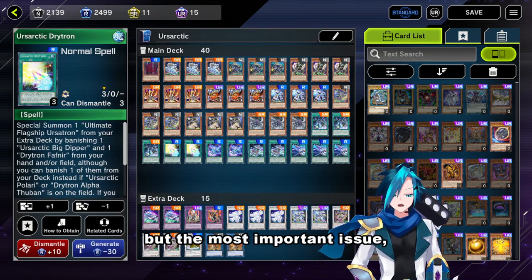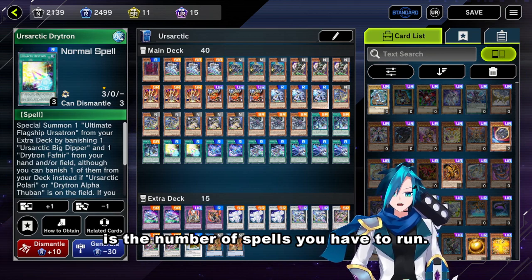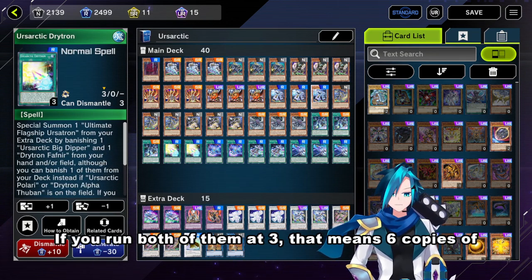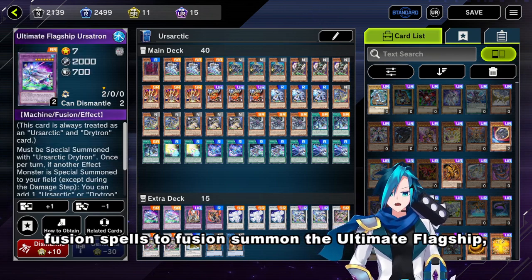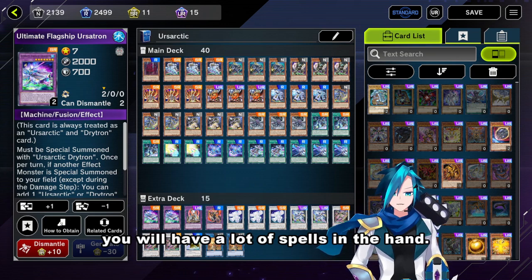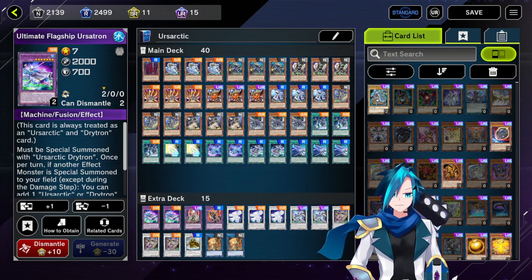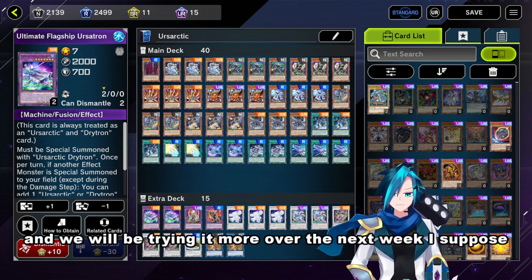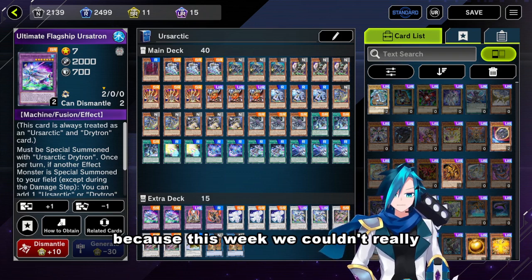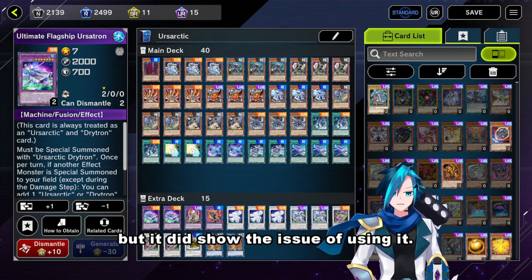The most serious issue with this package is the number of spells you have to run. If you run both at three, that means six copies of fusion spells to fusion summon the Ultimate Flagship — you will have a lot of spells in your hand, and that happened once in the duels recorded. It can clog up your hand. We'll be trying it more over the next week, because this week we couldn't really get the Ultimate Flagship out many times, but it did show the issue of using it.